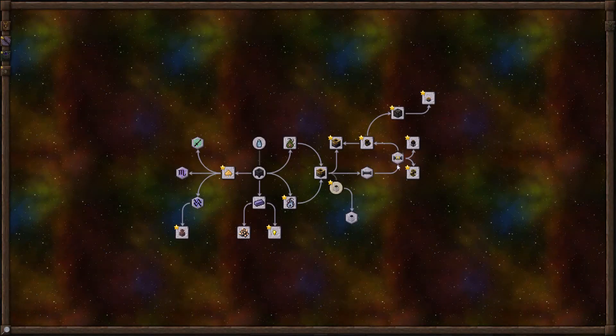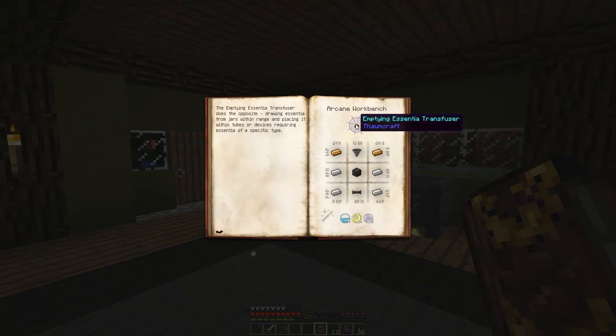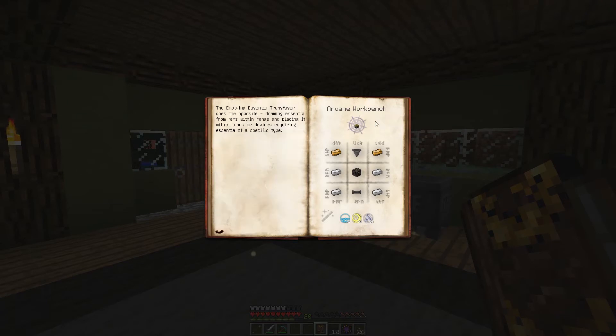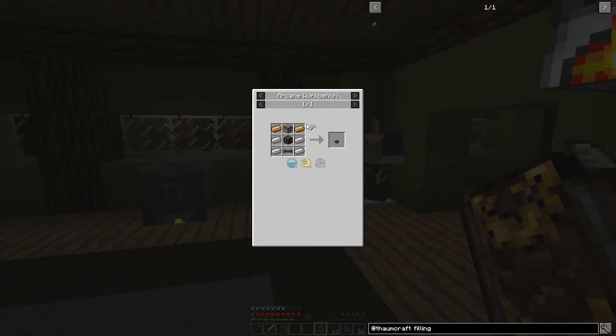Essentia Transfusion — you have to do a lot of research to get there, following the research path all the way up. This basically gives us a filling Essentia Transfuser and an emptying Essentia Transfuser, which are new in Thaumcraft 5. The filling Essentia Transfuser will fill up nearby warded jars. The emptying one will empty nearby jars and pull Essentia. We need more Alchemical Brass, a dispenser, an Essentia tube, an Alchemical Construct, Essentia valves, which are just a tube and a lever.